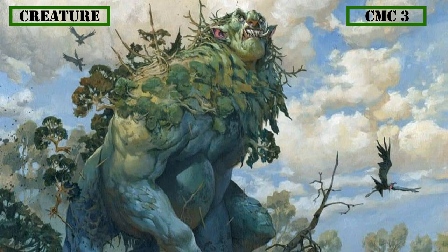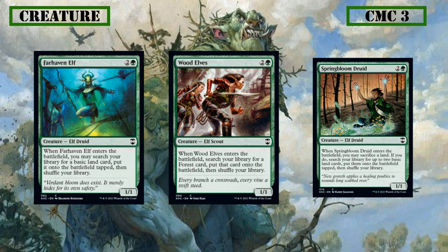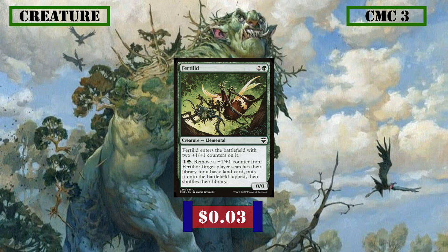Moving away from poison counters, we have ramp creatures: Farhaven Elf, Wood Elves, and Springbloom Druid. Farhaven Elf and Wood Elves are both 1/1s that ramp us — the former putting a basic land into play tapped, while the latter searches for any forest and puts it into play untapped. Springbloom Druid destroys one of our lands to bring two basics into play tapped. Rounding out the ramp creatures, Fertilid is a 0/0 with two +1/+1 counters, letting us pay 1 and a green and remove a counter to ramp for a basic land. By proliferating, we may gain additional uses of this creature's ramp.